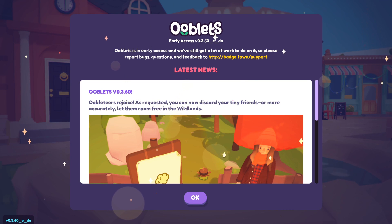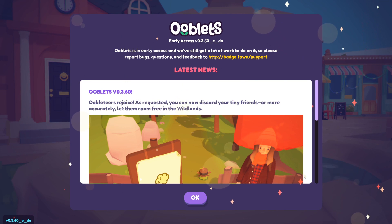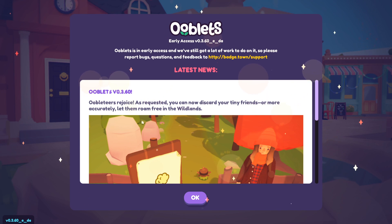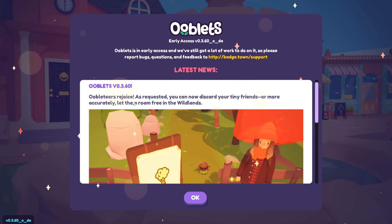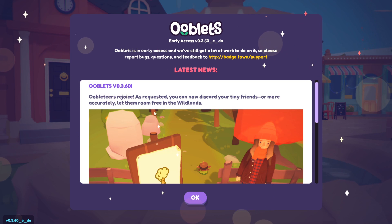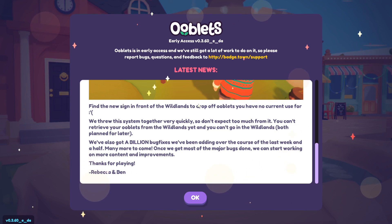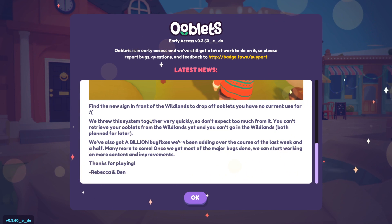What's going on everybody and welcome back to some more Ooblets with me, Mrs Z1. If you hadn't seen already, there was an update to Ooblets - Oobleteers rejoice! As requested, you can now discard our tiny friends, or more accurately, let them roam free in the wild lands. Find this new sign in front of the Wildlands to drop off Ooblets you have no current use for. We threw the system together very quickly so don't expect too much from it.